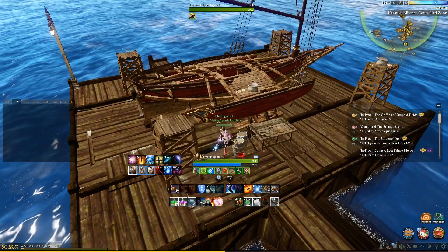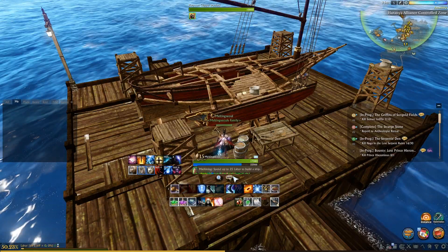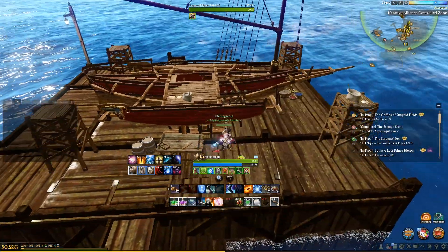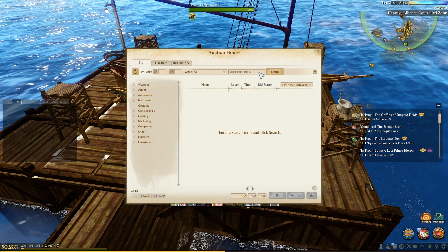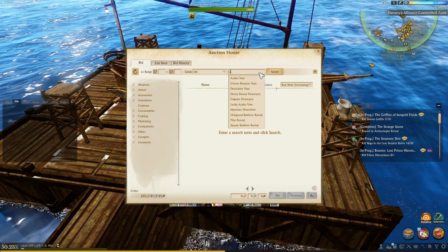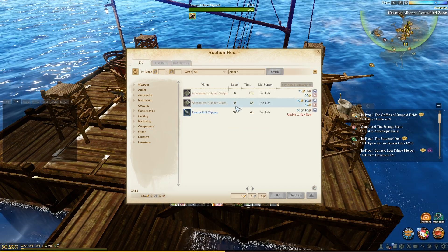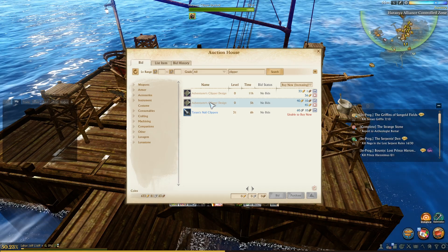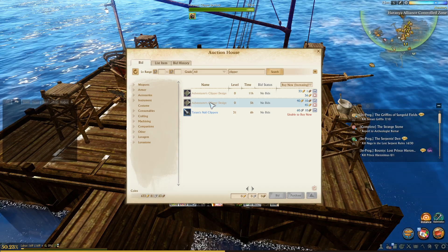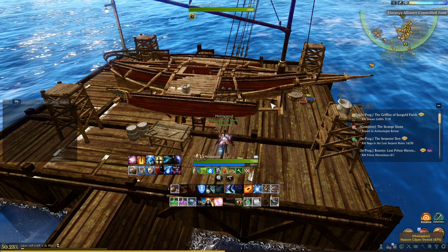Right now I'm finishing up the rest of my boat - I'm making a harpoon clipper. I decided to go with the harpoon clipper after looking up the difference between the adventure clipper and the regular clipper. Apparently the adventure one has a cannon on it but you can't move it and it's only on one side, so I figured I'd go with the harpoon one so you can pull other ships in and latch onto stuff.